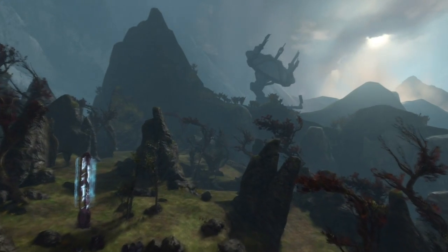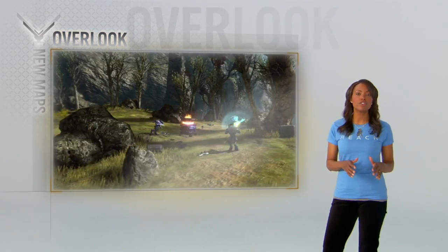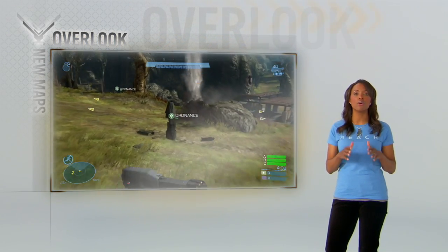You want to go big? Overlook features generator defense. Spartans versus Elites. Elites, destroy the generators. Spartans, get up close and activate the blast shield. And if you get taken down, launch your counterattack from a new location.